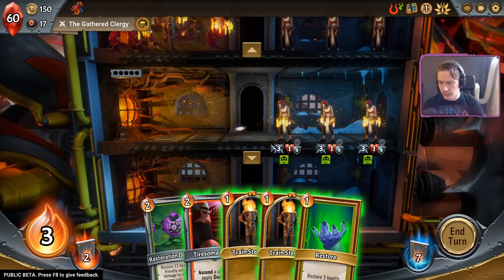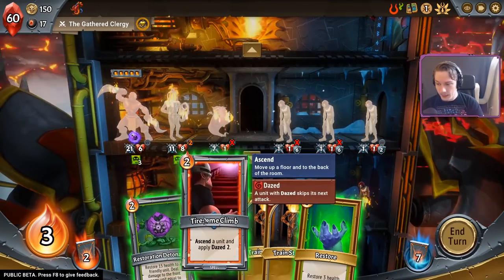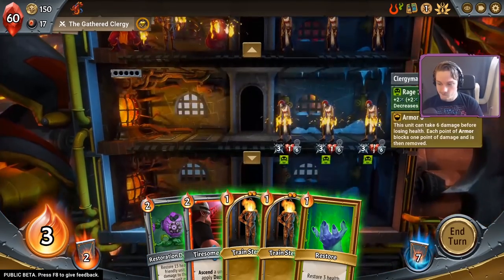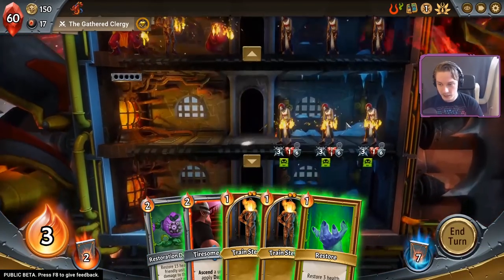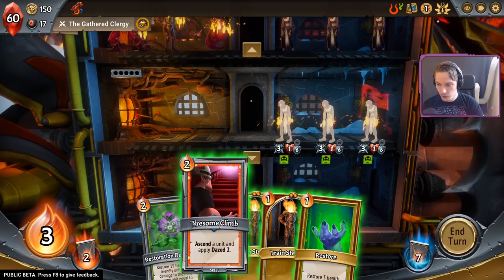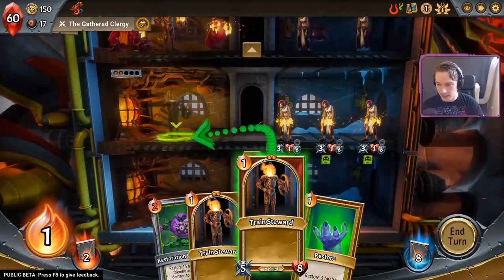I'm thinking maybe double train steward on the bottom line here. Yeah — I could ascend the clergyman in the back line in order to keep my score. But next round I'll still lose a unit, unless I draw another Tiresome Climb. You know what? Let's try and do this perfectly.